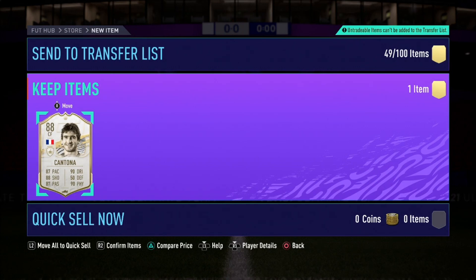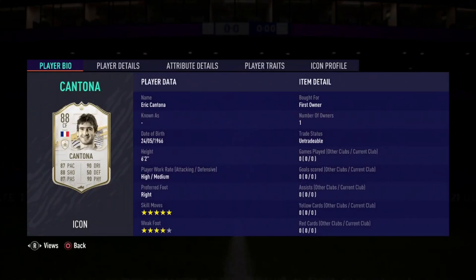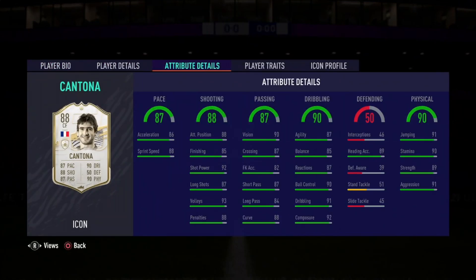Five star, four star — look at him. Six foot two might be a problem, but he does have very good jumping and strength and all of that. So he's going straight in my team. He is good at everything — wow. You know what, I'm happy with that man, I really am.